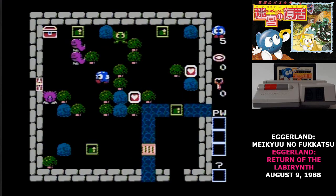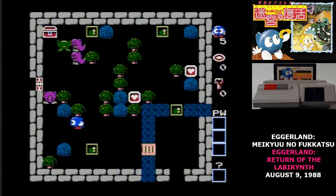Eggerland Meikyu no Fukatsu is a really good example of that genre of puzzle games. It's not as streamlined as, say, Sokoban, but I think that gives it an opportunity to have a wider mix of puzzles. And there are a few of these where fast reflexes help.